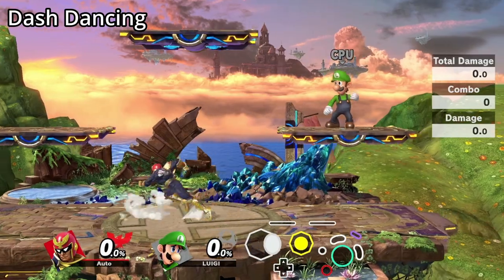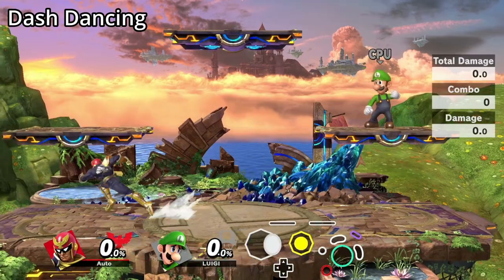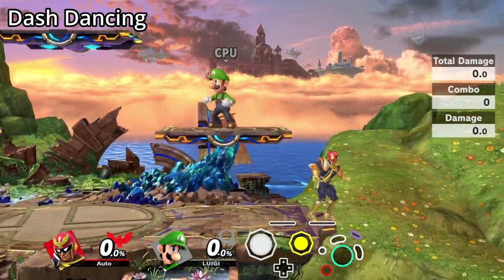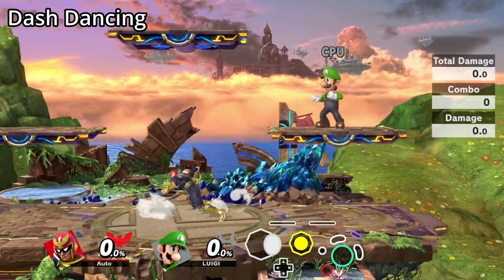Since you have the entire duration of your initial dash to turn around, you can alternate the timing of dash dances to bias your dash dance into one direction. Different characters will have different initial dash lengths and speeds, so make sure you practice with your favorite characters.